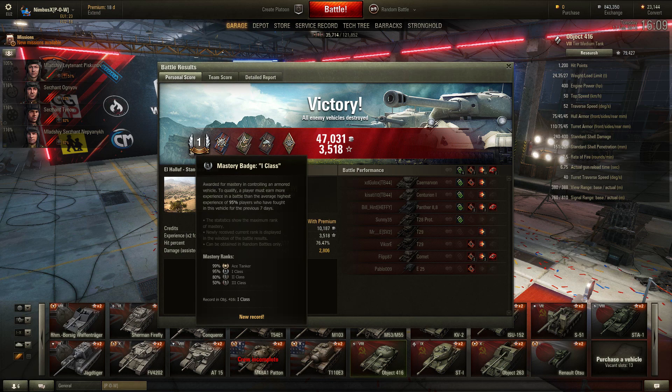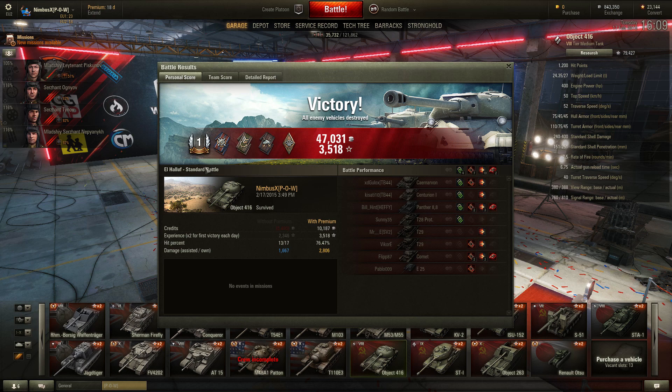I got a first class master badge — it's so shiny. Also my first time getting it on this tank. Got Fired For Facts — no kidding. Got Spotter — no kidding. Got Duelist — you saw the replay. Got Bruiser — nice. 1.7k spotting, 2.8k damage. Really nice.